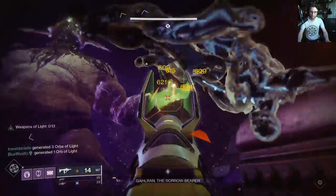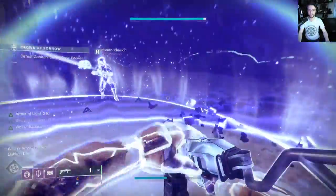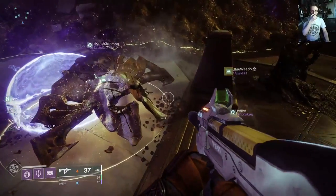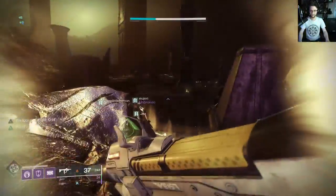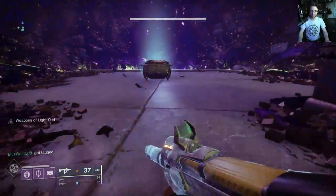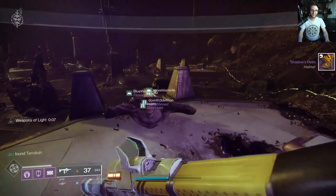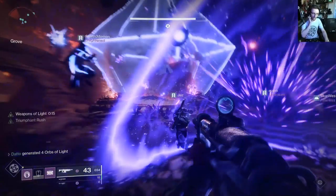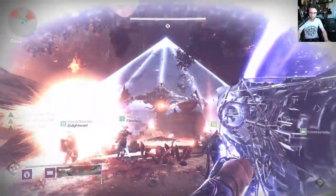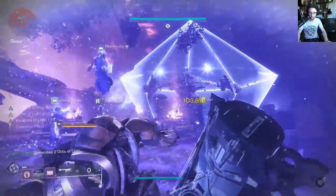You can also farm for high stat roll armor, although the mod slot in those pieces of armor are still locked to the season in which that particular raid came out. For example, Crown of Sorrow armor is locked to Season of Opulence, which means you can only use Season 7 and Season 8 mods in it. All armor from all raids have had their power caps increased to 1360, which means that gear will last another year. People are jumping back into the old raids, so today we're doing a quick refresher of how to do all of the Moments of Triumph raid encounters.